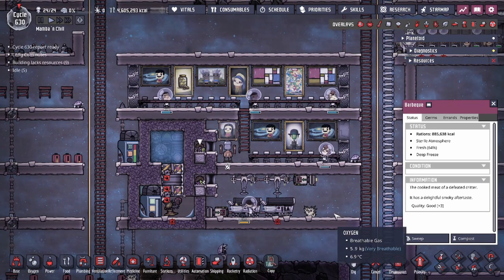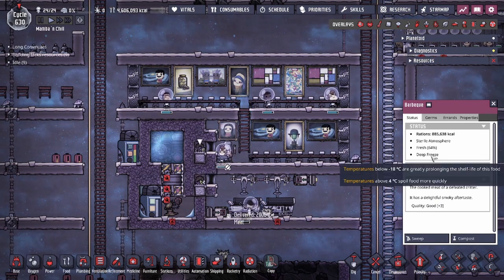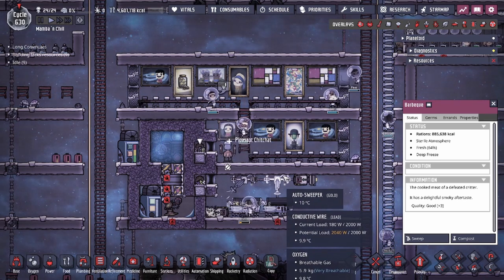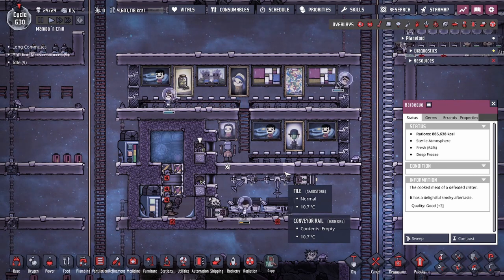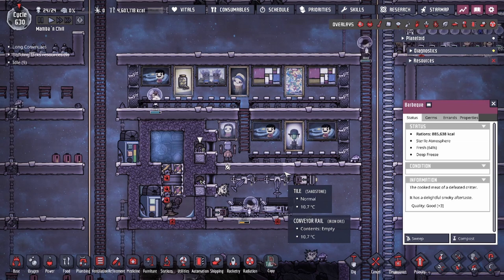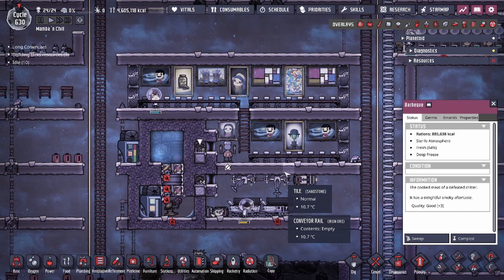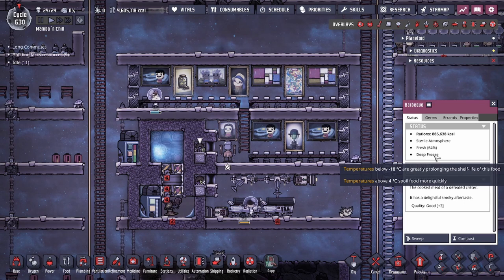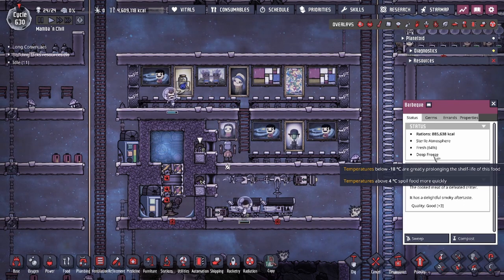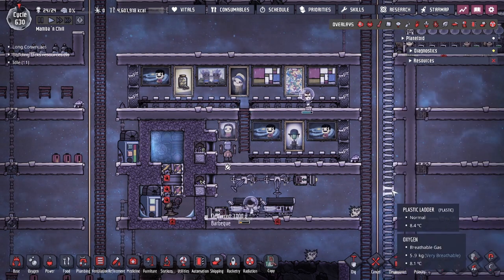But now with the ONI DLC Spaced Out, we need both a sterile atmosphere and a deep freeze. The deep freeze happens around minus 18 degrees Celsius, but depending on the food, the range changes — something like Sleet Wheat deep freezes at positive 10 degrees Celsius, while most other foods require minus 18 Celsius. Once it reaches both conditions, the food has no chance of rotting and the decay rate drops to zero.